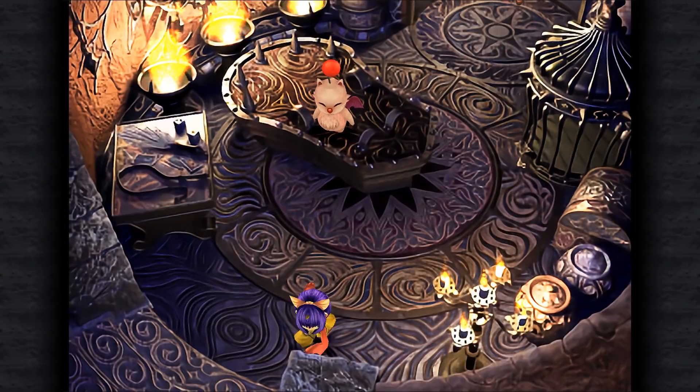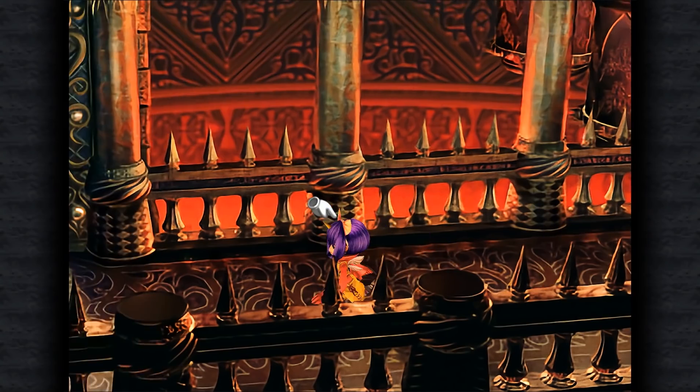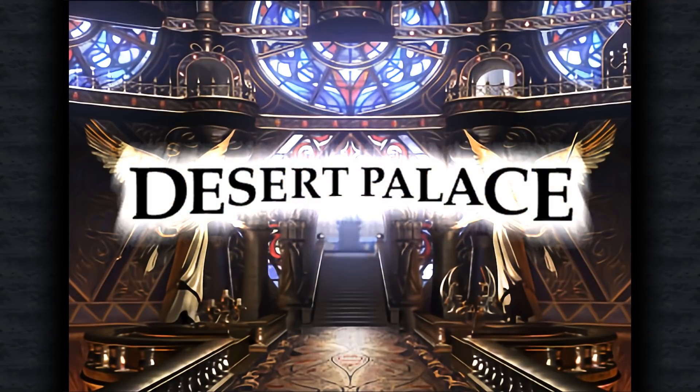Hey everyone, how's it going? Welcome back to Let's Play Final Fantasy IX. Today we are going to be going through the Desert Palace from start to finish. So we have back-to-back dungeons — right after we got finished with Olver, we also have the Desert Palace.